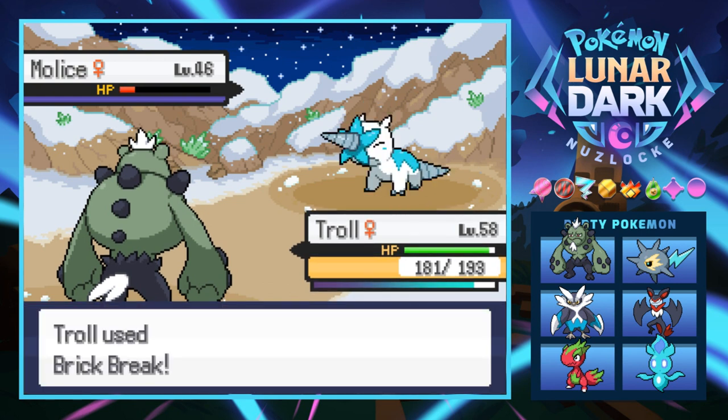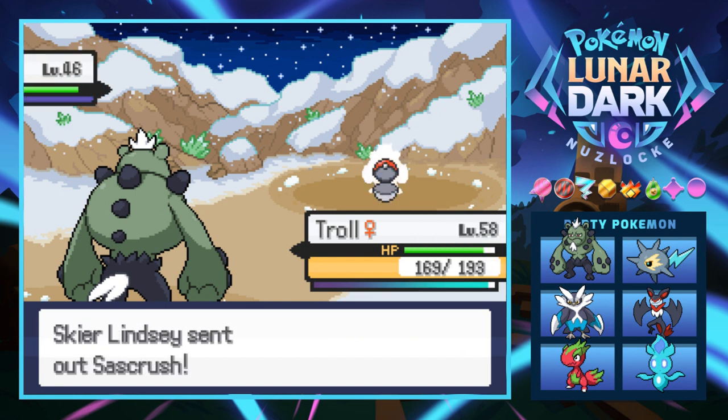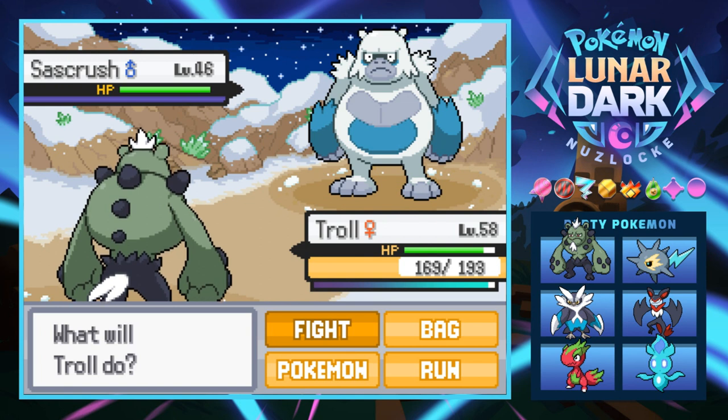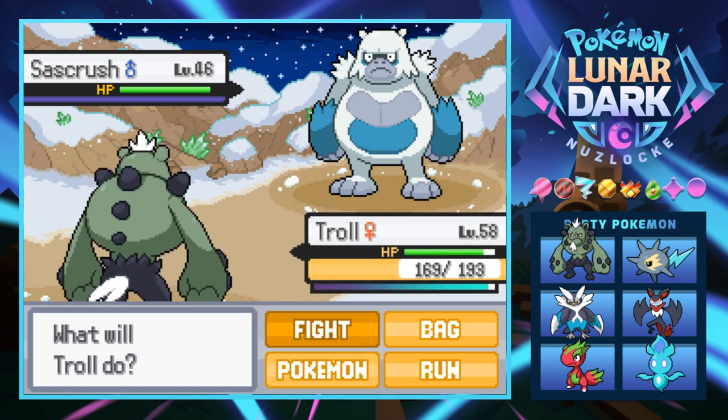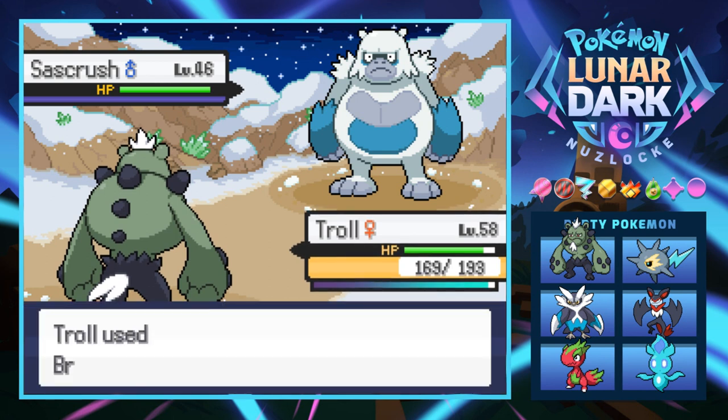Down you go little buddy. I really like that thing's colors — the blue and white looking fresh as hell, young minty boy. Next is a Sash Crow — so we do have a little variation, we have not seen one of these. What the hell is that? It's like a little Sasquatch boy, an abominable snowman. Brick Break does knock your ass out though.